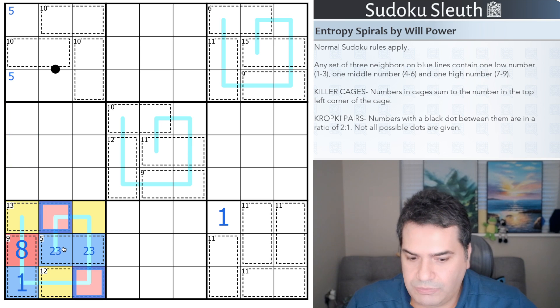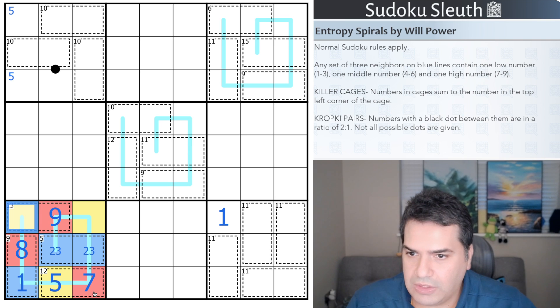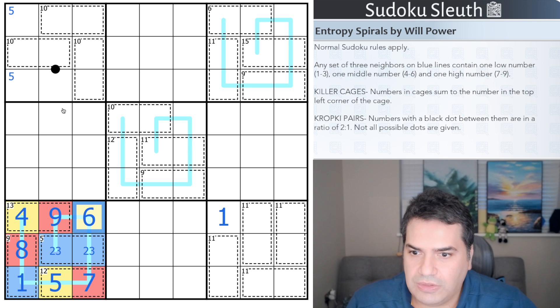From seven and nine — if that's a nine it would require a three, so that's not nine, that's seven. That's five. That's nine. The remaining cell has to add up to thirteen: that's a four and that's a six. Excellent.